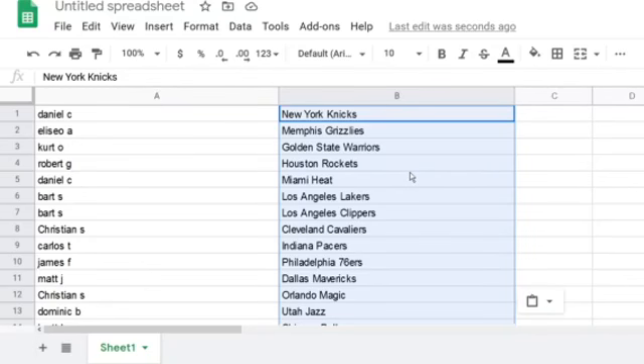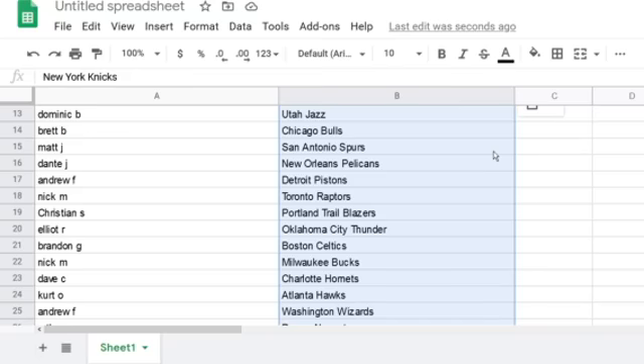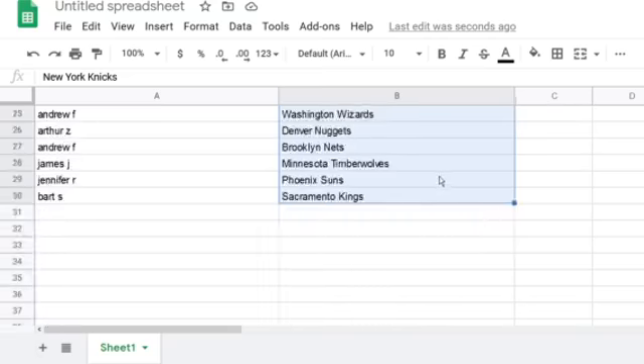I'll go ahead and read off who has what team. Daniel C. with the Knicks, Andrew F. with the Knicks and Pistons, Nick M. Raptors, Christian S. Blazers, Elliott R. Thunder, Brandon G. Celtics, Nick M. Bucks, Dave C. Hornets, Kurt O. Hawks, Andrew F. Wizards, Arthur Z. Nuggets, Andrew F. Nets, James J. T-Wolves, Jennifer R. Suns, and Bart S. Kings.